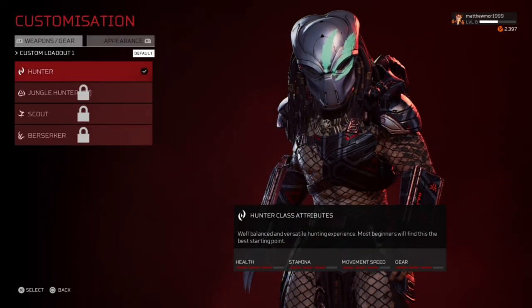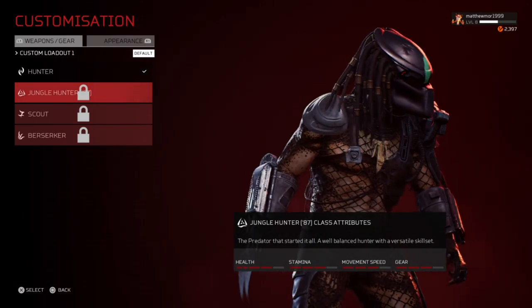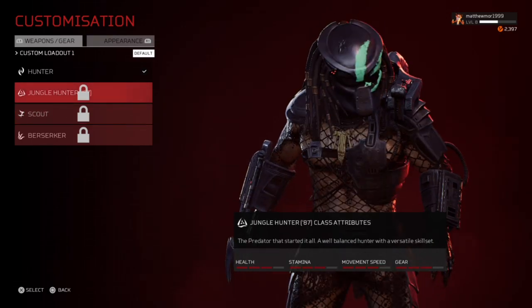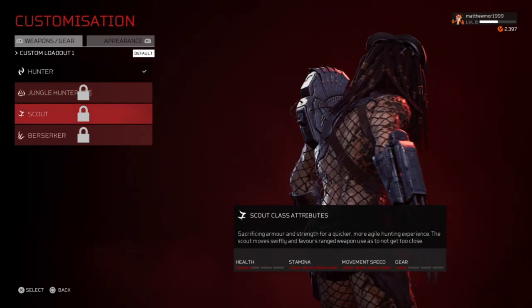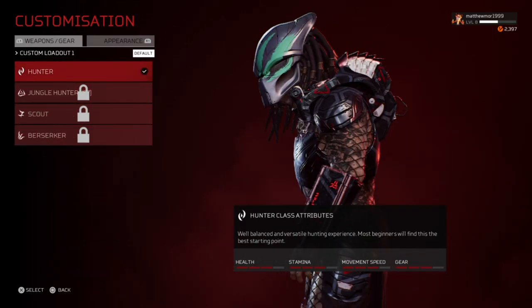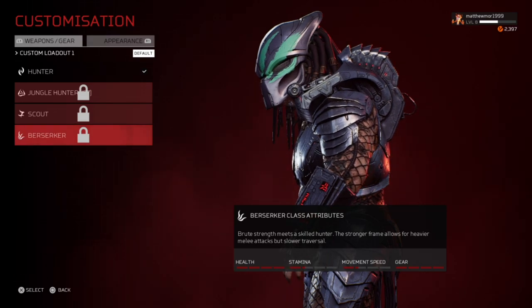So we just got the normal one. You've got the Hunter, the Jungle Hunter '87 — I think that's the 1987 one, that's the Scout class — and then the Berserker. Obviously you cannot play these until the game is released; this is just the demo.